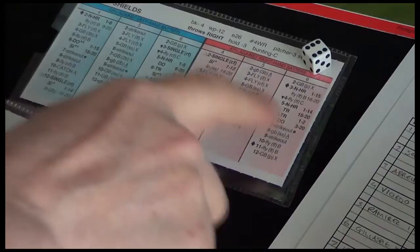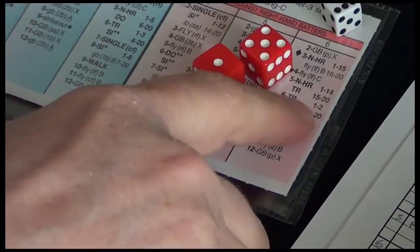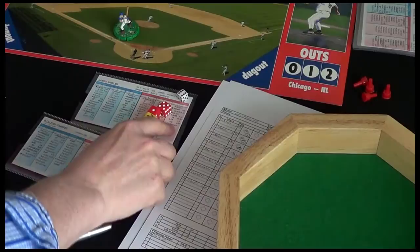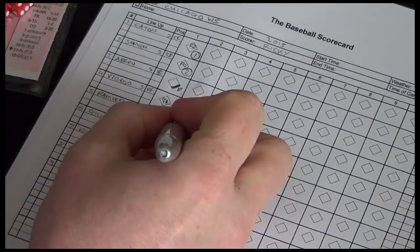We're facing a right-hander so it's the red section. And then for the hit we get a six, so we can see we've got a split decision here. It's a one or two — it's a triple. A three to a 20 — a double. Let's roll for Alexey. He's got a good hit, it's a three. Oh so close — it's a double! That's a great lead-off for Chicago. Mark it up on his scorecard, so that's two bases.